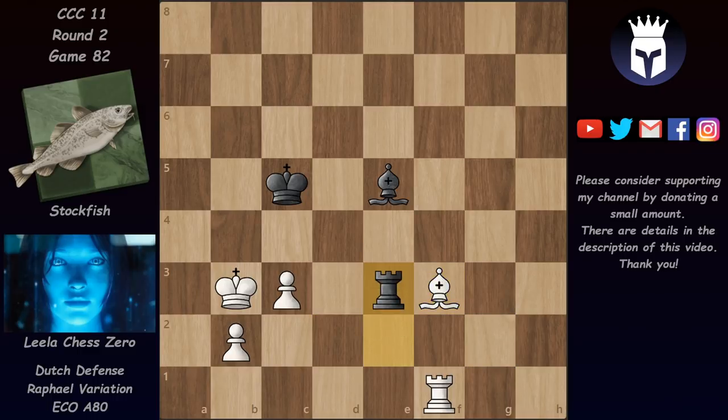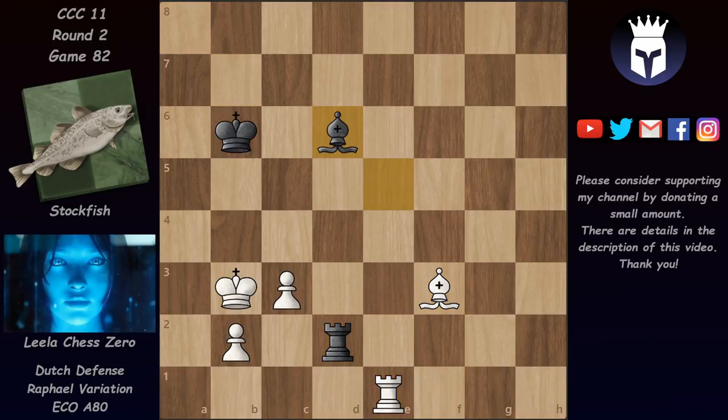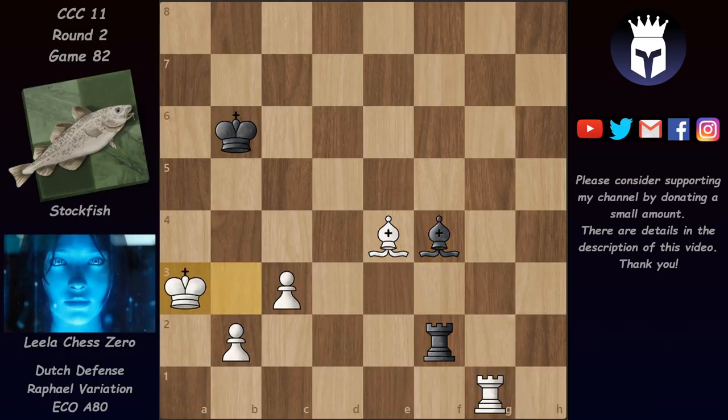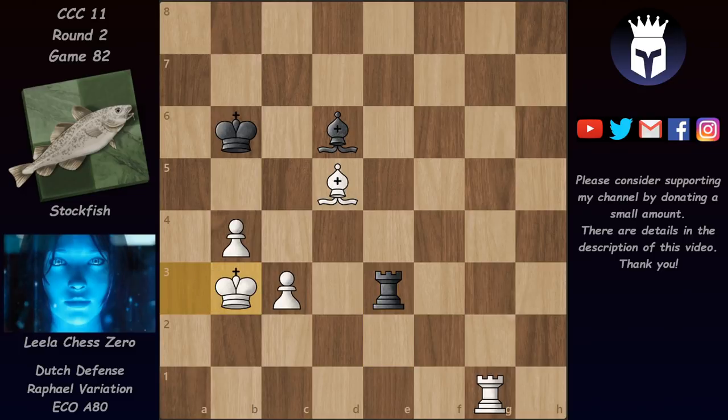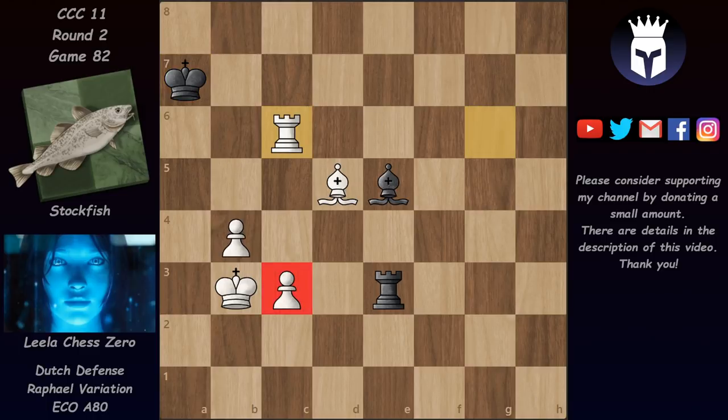Bishop f3 now, rook e3, and eventually after some more moves Leela will be able to push b4. After king a3 we have rook e2, and after bishop d5 we have bishop d6 check, but now Leela blocks with b4. So the pawn is one step closer to becoming a queen. We have now rook e3 and king back to b3. Bishop e5, rook g6 check, king a7, and now rook c6 defending this pawn.